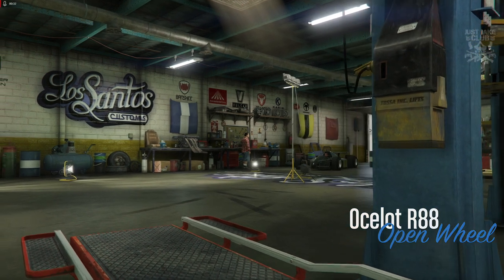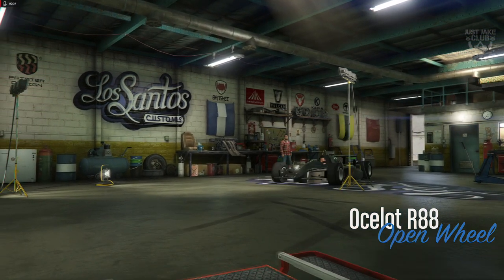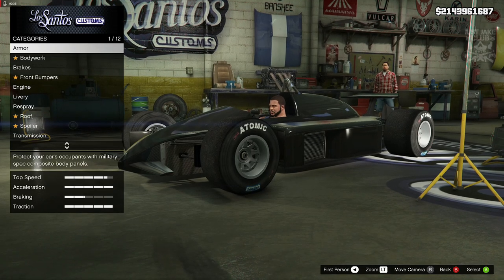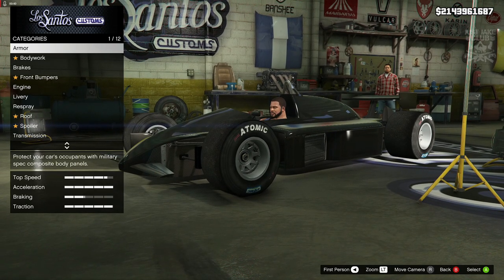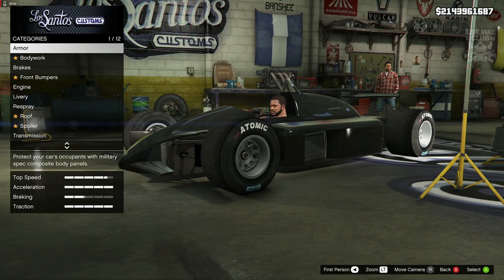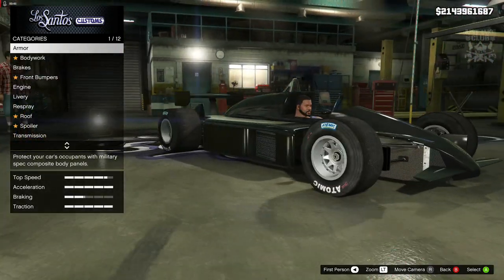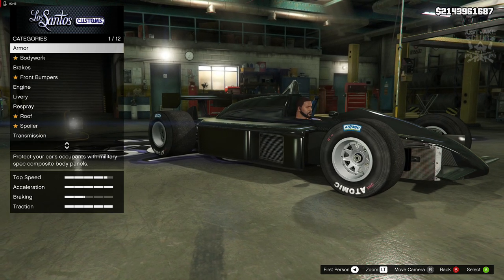What's going on YouTube, it's JK and welcome back to my channel for another GTA 5 video. Today we're going to be customizing and reviewing the brand new Ocelot R88 which was released with the Casino Heist DLC. As you can see, this is a Formula 1 car and it looks awesome.